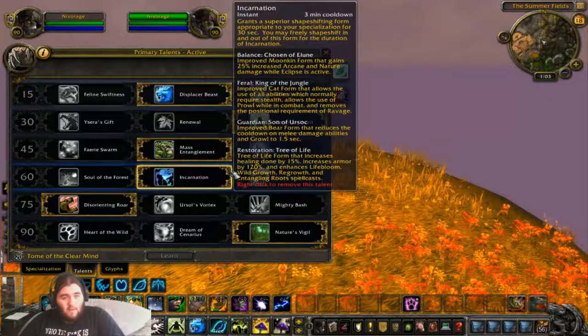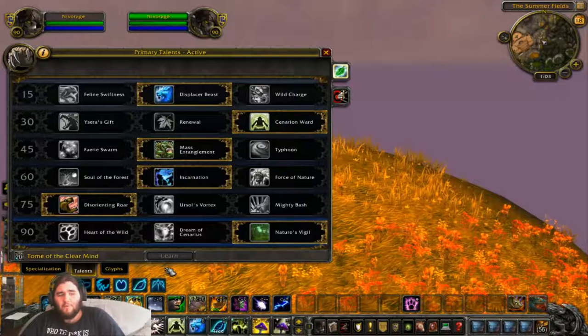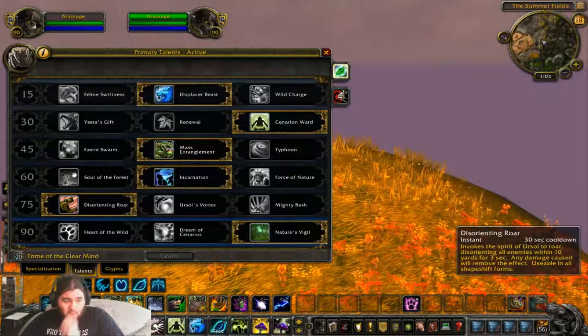I take Incarnation just for my tree form, which also pops with Nature's Vigil. Depending on what comp I'm running, I would go Heart of the Wild or Nature's Vigil. I have a nice macro on my tree here, and a nice macro for Nature's Swiftness.